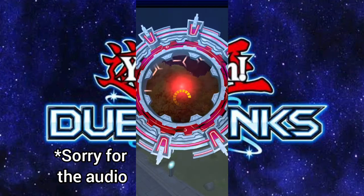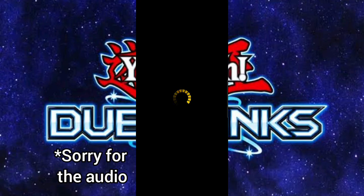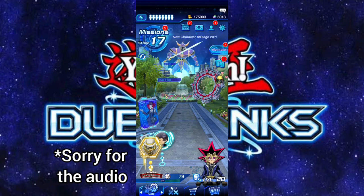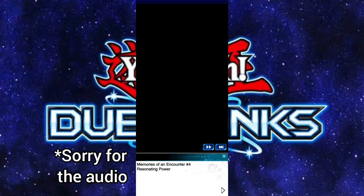We have to duel Duke a bunch of times and he'll show up, but we can duel him anytime at the event gate. That was Episode 3 — it's a short one. To unlock the next episode we need to win against Ambitious Duke level 40 and complete Episode 3, which we just did. I went back, beat Duke Devlin, and Memories of Encounter Number 4: Resonating Power has been unlocked.